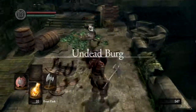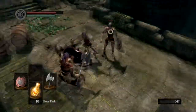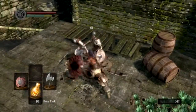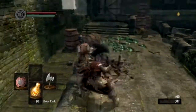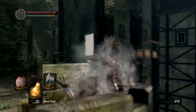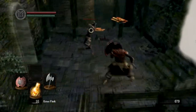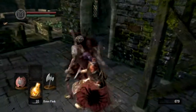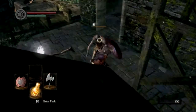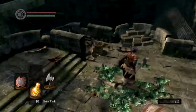Here we are in the first area — or second area if you count Firelink as the first one — called the Undead Burg. Dispatch these two guys, break some barrels, he's aggroed so let's go kill him. Watch out for that dude running out of that building at the same time. That was a firebomb drop — not the worst thing to get as a drop, I suppose.